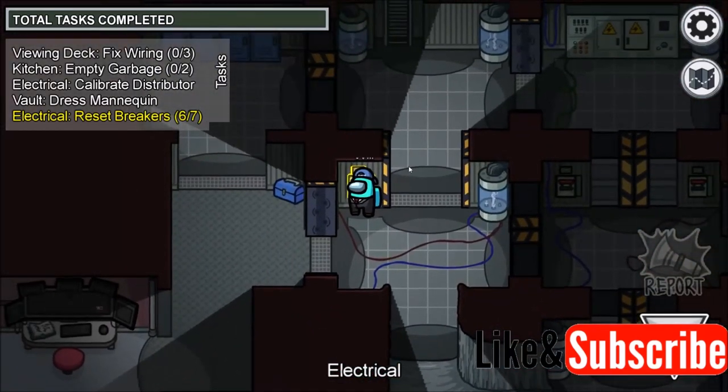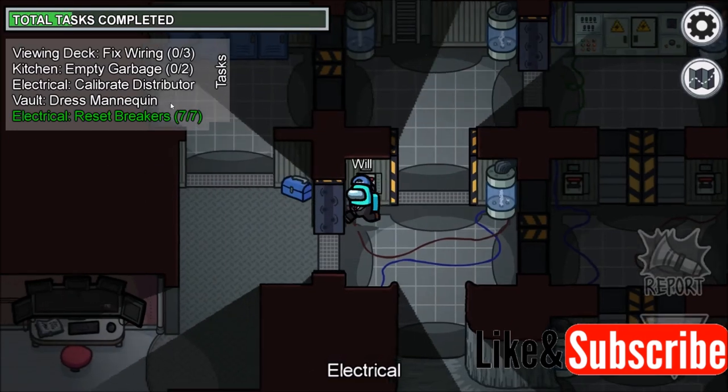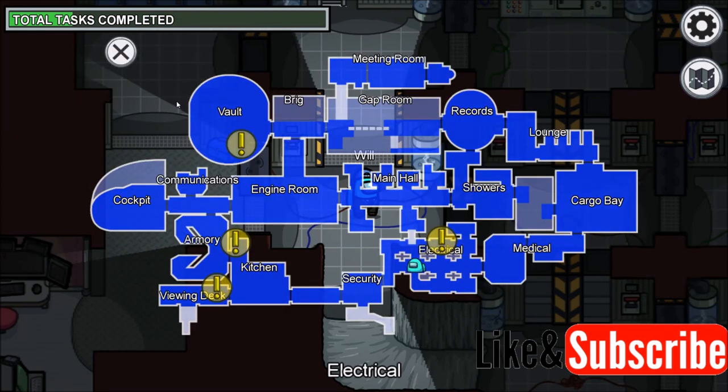In my case, breaker number seven is going to be in this room. That is the final breaker and the task is complete. That is how you do the electrical reset breakers task on the airship map in Among Us.